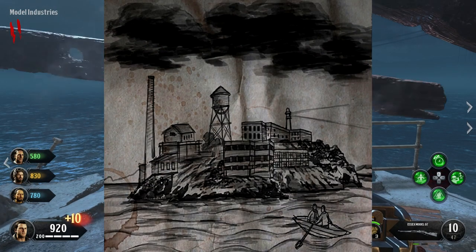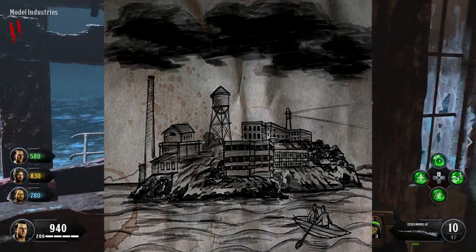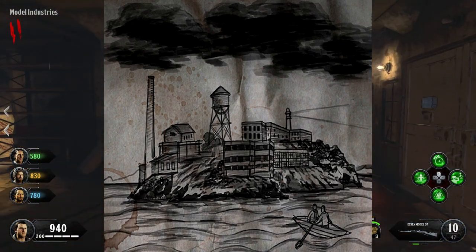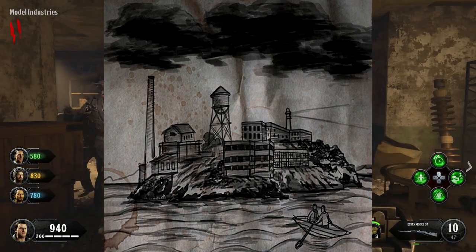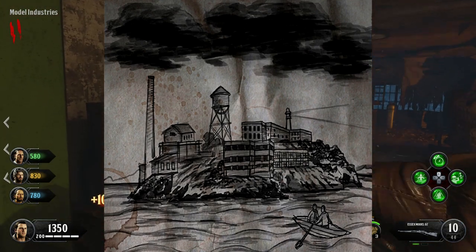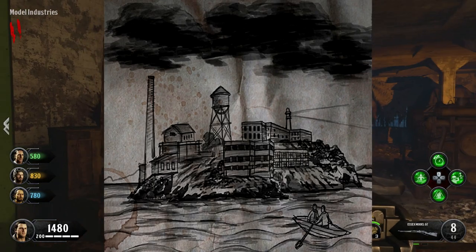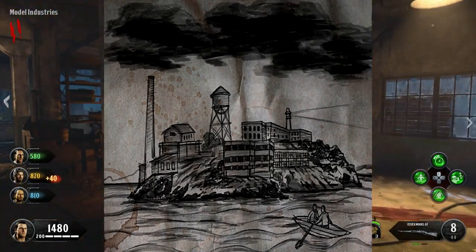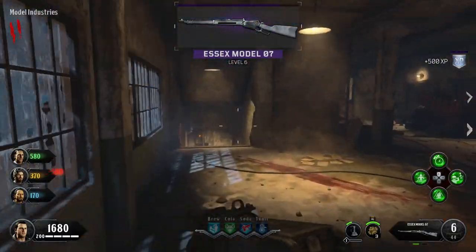As for who exactly these people in the boat could be — if you take a closer look at them, it doesn't look like a character of significance. It doesn't look like one of the prisoners, the Mob of the Dead crew, or our Primis characters. As far as we know, neither the Mob of the Dead crew nor Primis took a boat to Alcatraz — the Primis crew actually teleported here. So as to who this could be, I'm honestly not too sure.